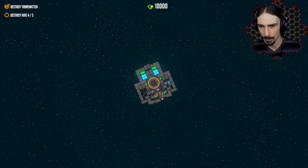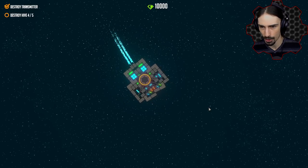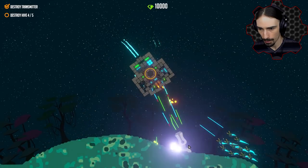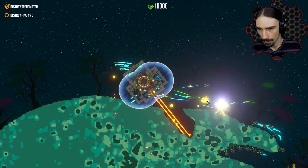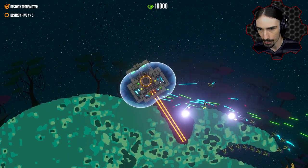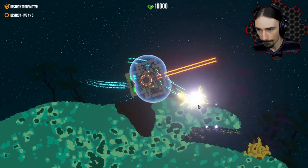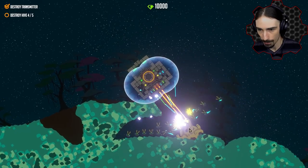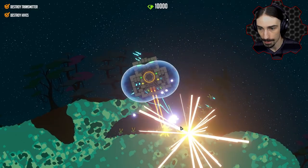We don't have as much power as we used to, and we also have a limited amount of fuel. I don't remember if the fuel recharges at all, so let's be a little more conservative. We're back in action. My backwards thrust is not enough. We're shielded by some of this terrain, which is really good — so we can get this hive here. This is the last one. Yes!